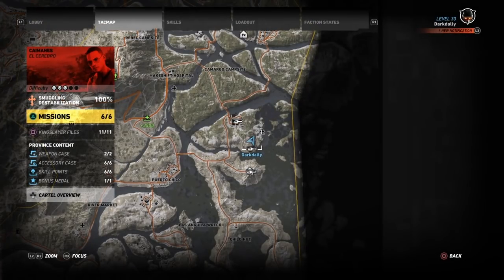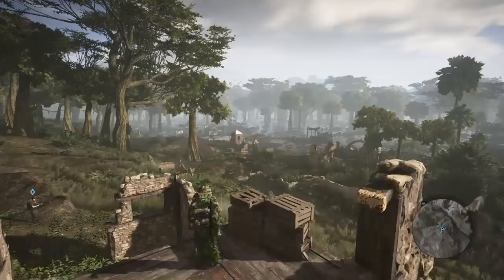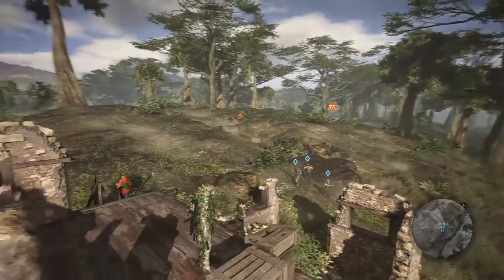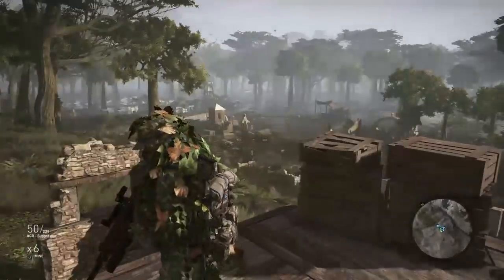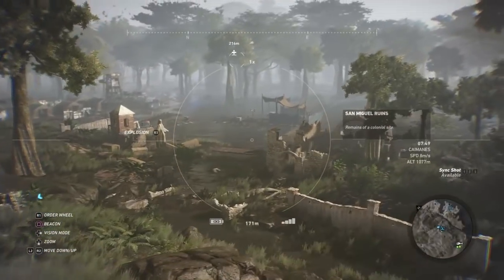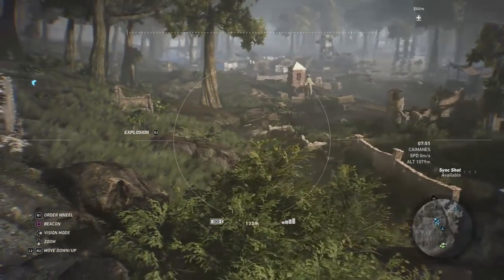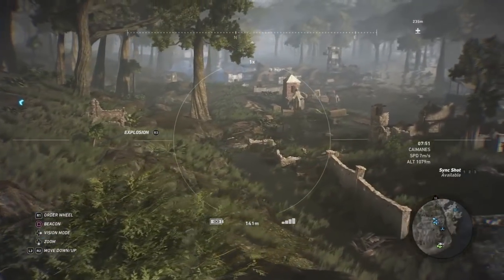Far eastern Caimones, at the San Miguel Ruins — and this place is really cool. When I was first clearing this place out I had to really stop and take a good look around. Now I think there might be a Kingslayer file here, but I'm not sure if there's anything lore-related to this place.